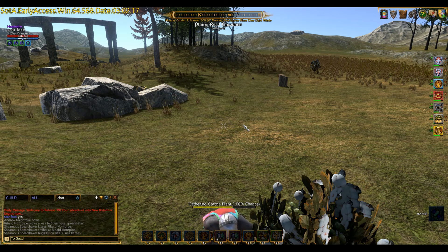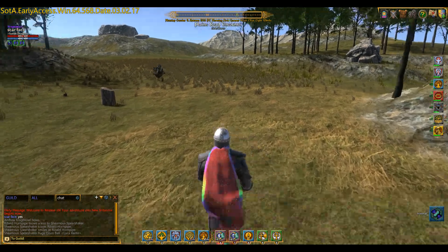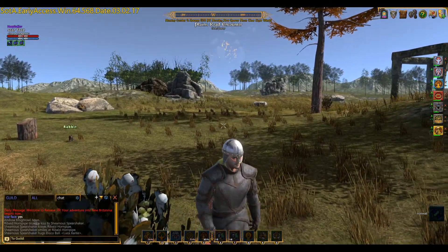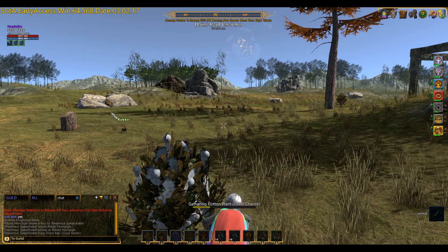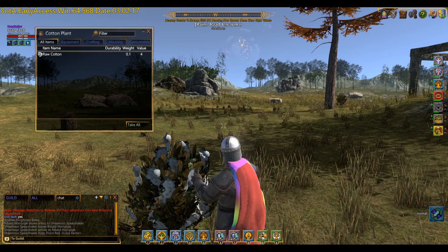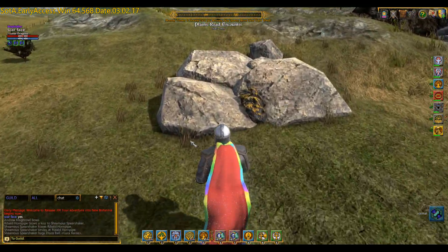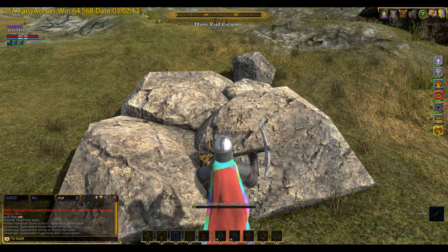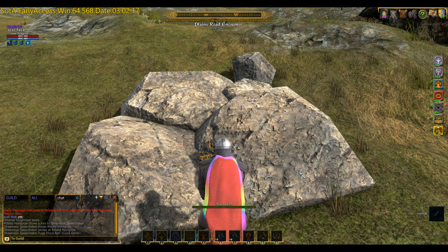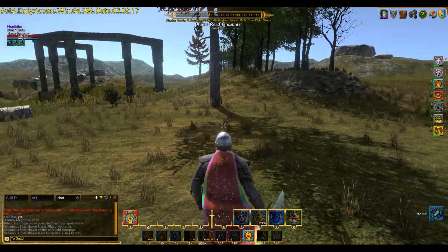I'm going to harvest the cotton - there's a bit of gold over there. Let's go and take this cotton. As you can see, a bit of gold left behind. All of this is without combat. Let's go back and get the gold - there be gold in them hills. I don't think we'll get to the tree without waking them up, so we'll carefully move.